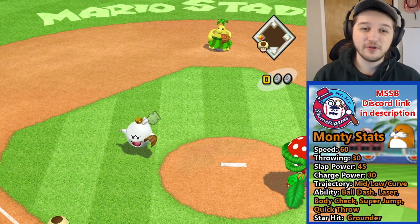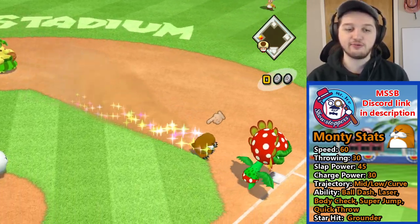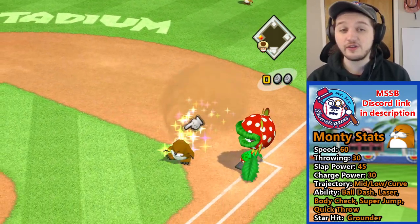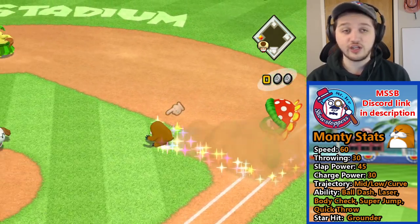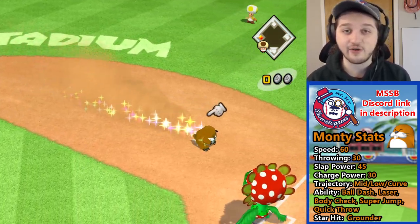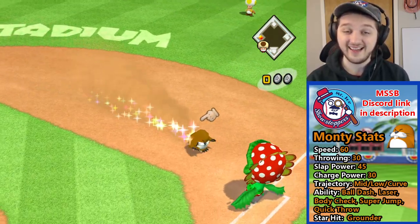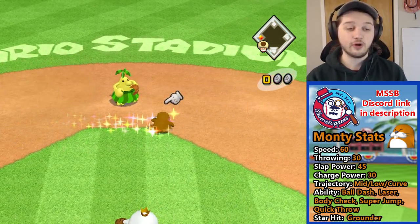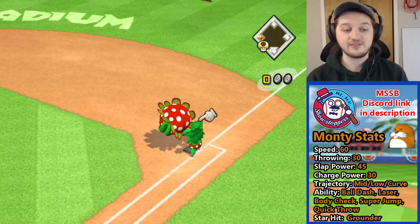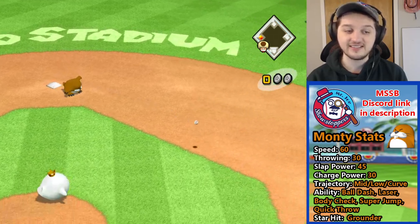Okay, so that's enough about Monty Mole's top-tier batting. Let's start talking about Monty Mole's fielding. Monty has the Ball Dash ability, which allows him to run faster in the field while holding the ball. This basically means that if someone tries to steal on you and you throw the ball to Monty Mole, you better be sure he's gunning them down wherever they are — he's gonna find you, chase you down, tag you out, and send you back to that dugout.